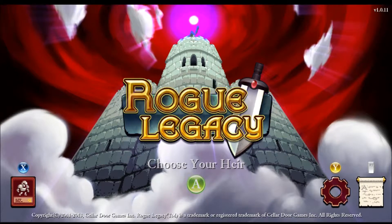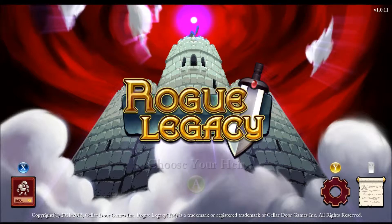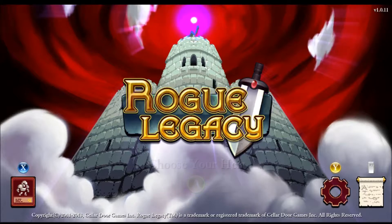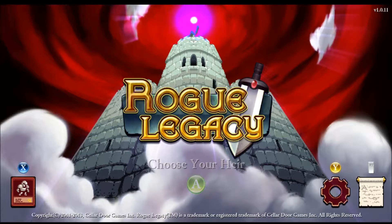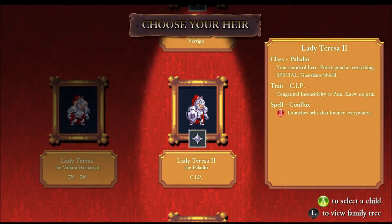Hello people, Strange Templar here and welcome back to Rogue Legacy. Last episode we learned how to play the game and died three times total. This episode we're going to continue on, learn some more, unlock a little bit more hopefully, and maybe we'll finally reach a boss. That would be awesome, wouldn't it? So let's go ahead and choose our heir here.